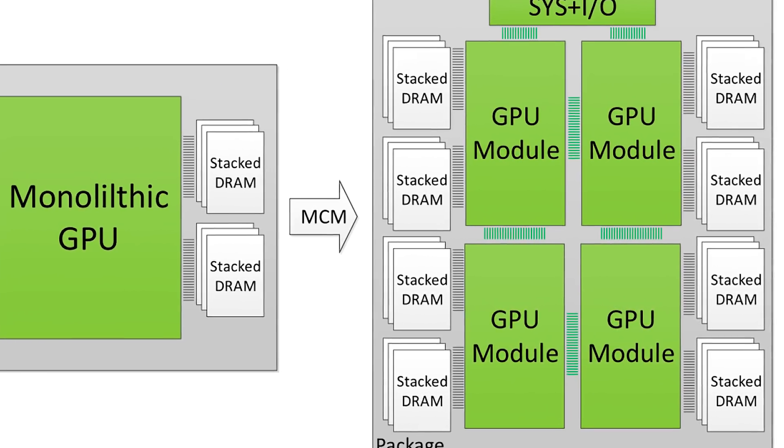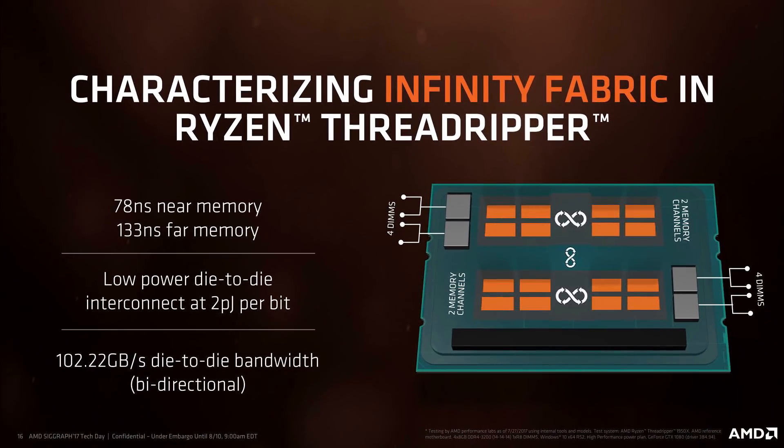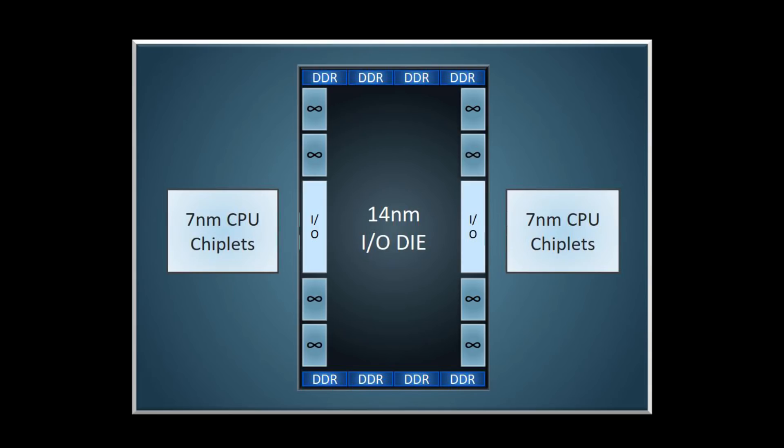The only real problem with this design is how you connect them. In Zen's case, the architecture Ryzen is made from, it uses an interconnect called the Infinity Fabric. Anytime one chiplet needs to communicate with another, it uses this Infinity Fabric, so its speed is definitely important.